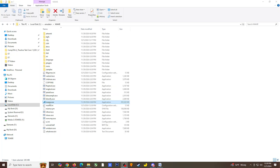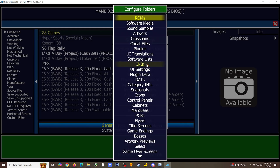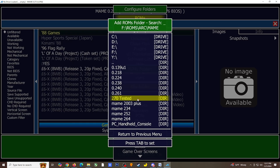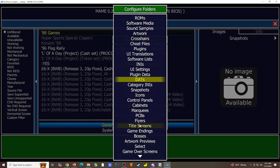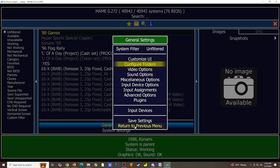Now let's jump into the emulator by selecting the MAME.exe file. The first thing I'm going to do is locate my games folder. Select General Settings, click on Configure Folders, select ROMs, then select Add Folders and locate your game ROMs folder. Once you have confirmed the correct file location in the green box, press the Tab key to add the location. After adding your ROMs folder, select Return to Previous Menu, then scroll down and select Return to Previous Menu again.